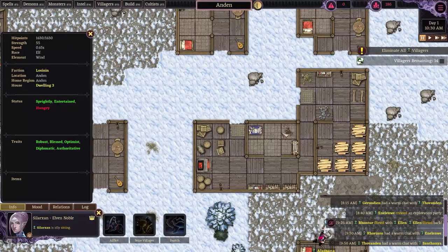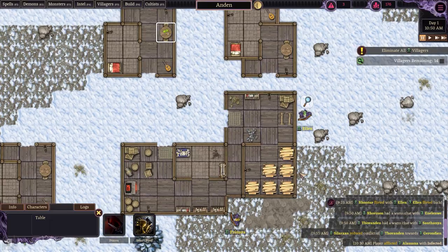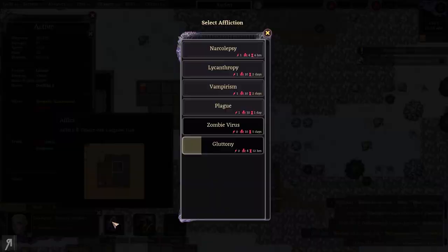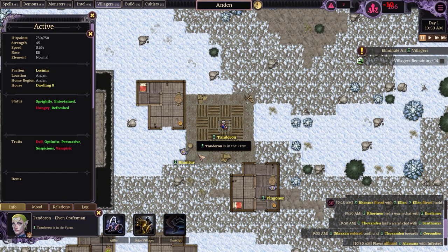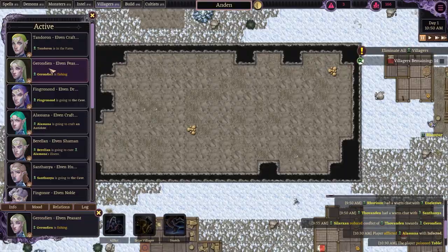What we're otherwise going to do is try to find their dinner tables and poison them as much as we possibly can. Let me take a quick look. Oh, this guy is also not blessed? That's interesting — so I'm going to make him a vampire then. I actually thought there were going to be a number that were blessed, making things very difficult, but it seems like we do have a number of them.